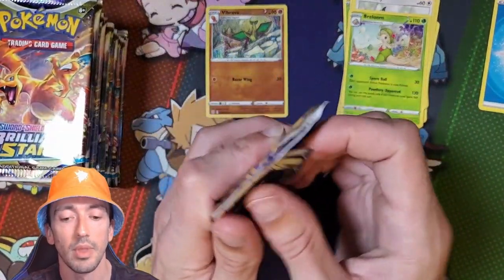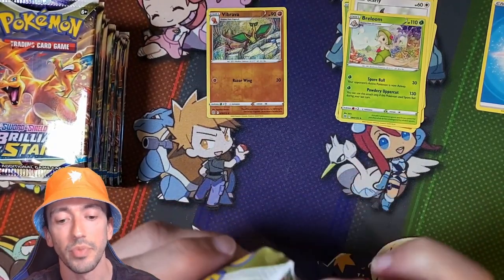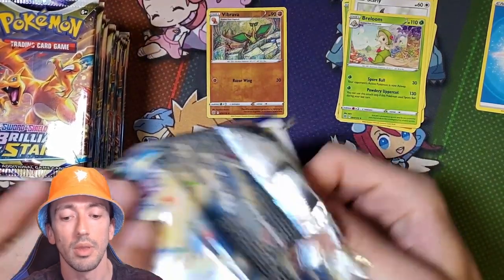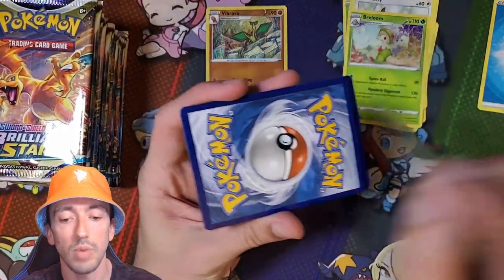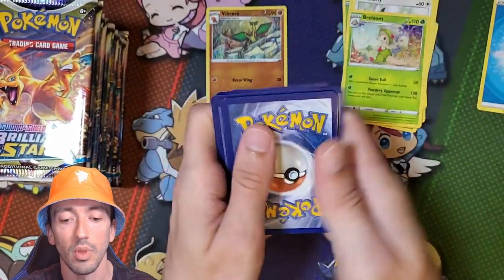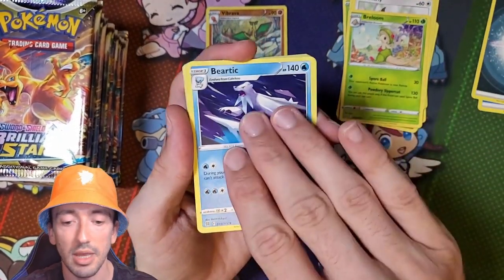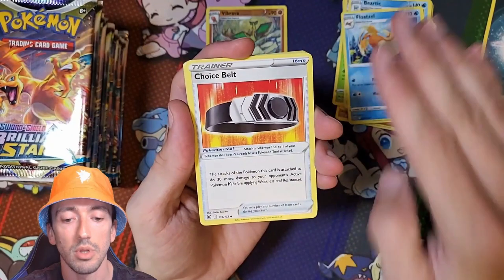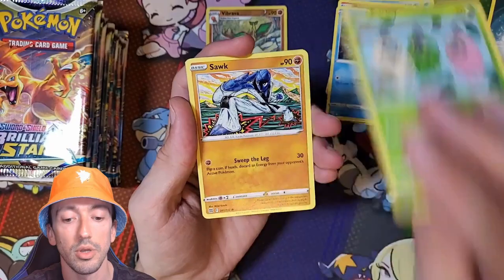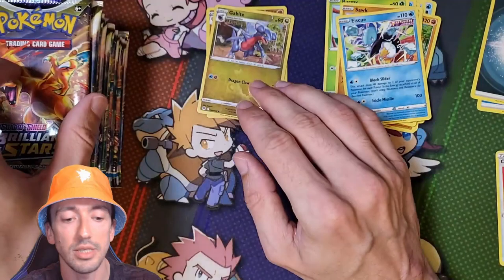Not the best start, but it can only get better from there. That does not want to open. And it's two whites in a row. We've got a Darkness Energy this time. We've got Beatrice, Floatzel, Choice Belt, Magmar, Staryu, another Burmy, Snorunt, Reverse Holo Gabite and an Ice Cube without its Ice Cube.